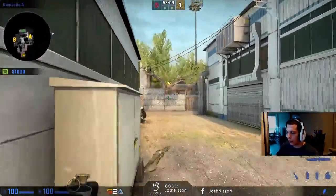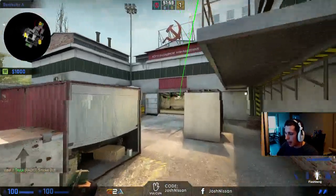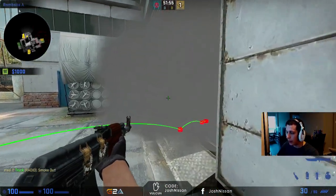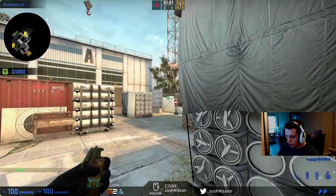Or, two, if A main is smoked out and my teammate is going to push through the smoke — so he'll come here, he'll call for the flash, and he'll push through the smoke with the flash. Those are the two times that I'd use it.